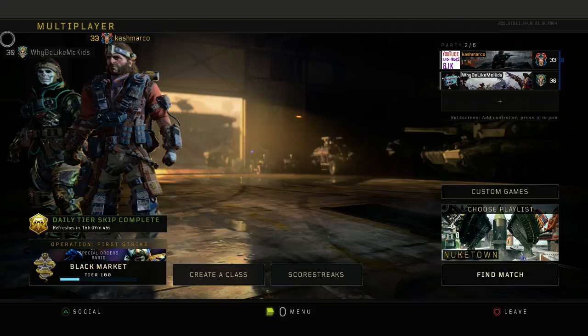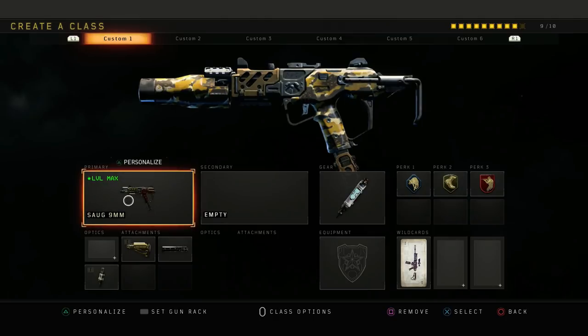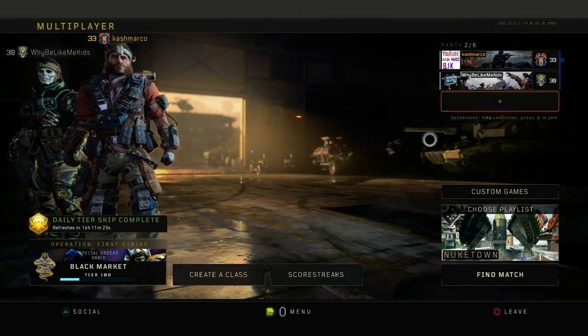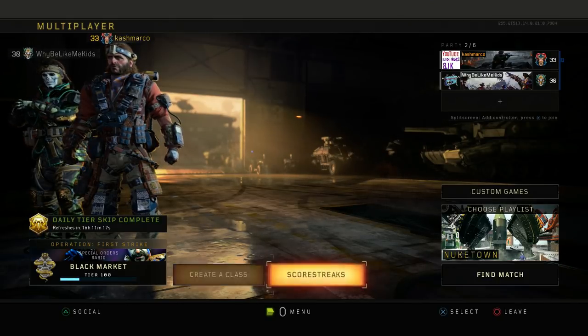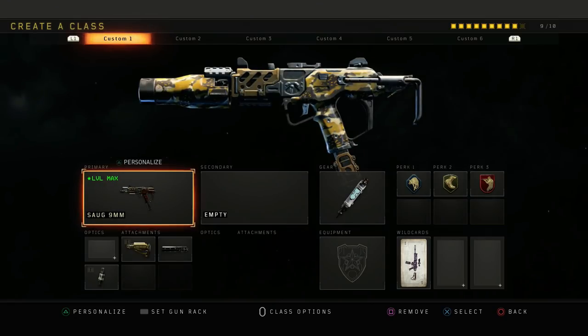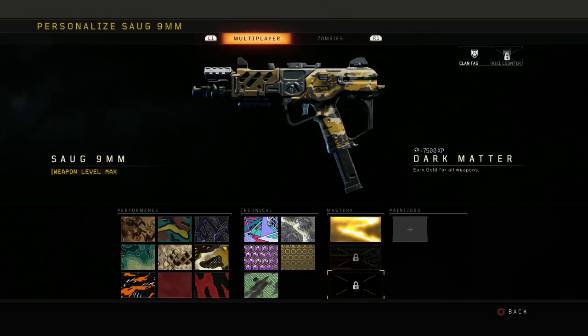Without further ado, let's get into the video. One main thing you're going to have to do is use your D-pad only — do not use an analog stick. Go to any gun you basically want, go to the camo using the D-pad, go to dark matter, and click R1 and click X. That easy.